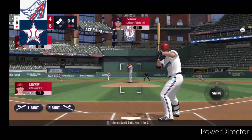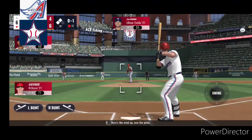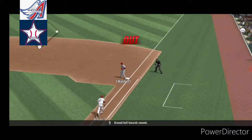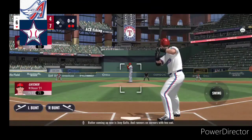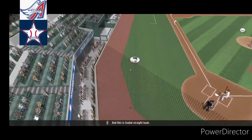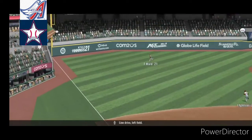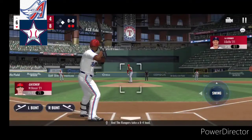Here's David Dahl, he's one for two. First pitch is fouled back. Here's the windup, now the pitch. Ground ball towards second, throw to first in plenty of time, and there's two down. Batter coming up now is Joey Gallo, and runners on the corners with two outs. Now here's the pitch, and this is a foul straight back. Now the pitch. Line drive left field, and a base hit. That will score the runner from third. And the Rangers take an 8-4 lead.